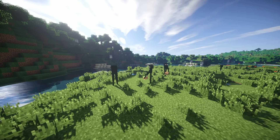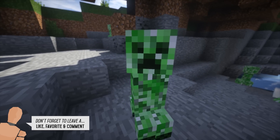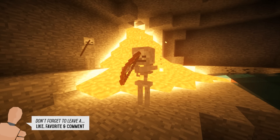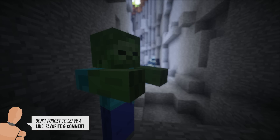Now to the bad guys: an Enderman is a big dude at 2.9 meters tall, or about 9.4 feet. A Creeper, on the other hand, is only about 1.6 meters or just over 5 feet. The Skeleton is about the same height as Steve at 1.9 meters or just over 6 feet, as is the Zombie.